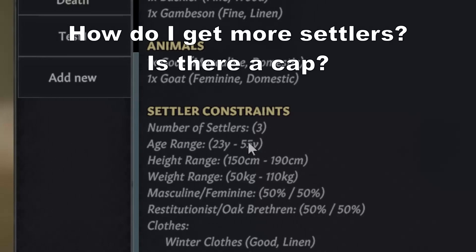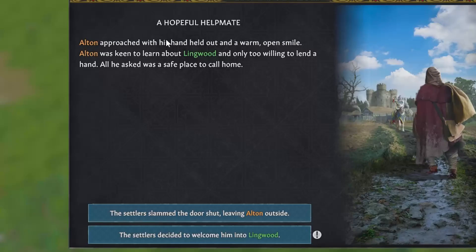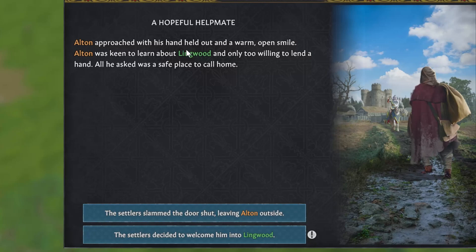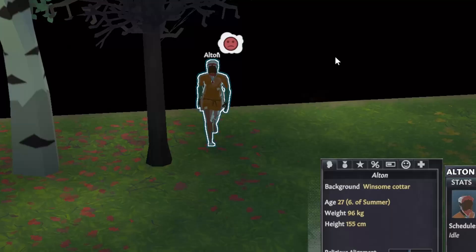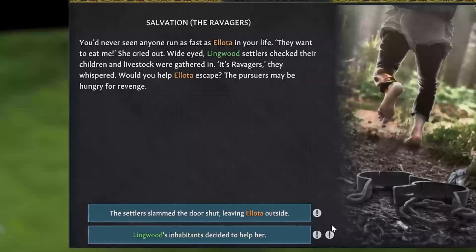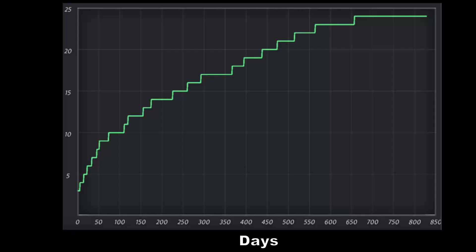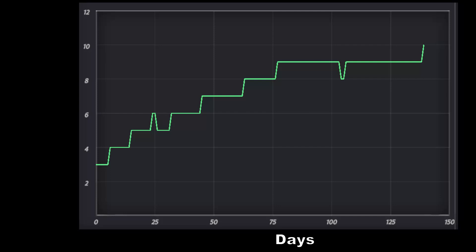You start the game with 3 settlers in the default scenario, but custom scenarios can have you starting with between 1 and 10. After that, the only way to get settlers is through random events. There's no way to increase the frequency of these and thus grow your village more quickly. You continue to get these events forever, but they become less and less frequent as you get more villagers. You'll start to stagnate around the mid-20s after 10 to 12 years in-game. Assuming you have the default start, you're going to get about 5 people your first year, about 3 your second, and then 1 or 2 a year after that.